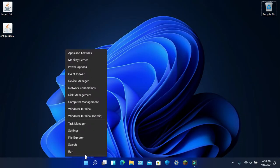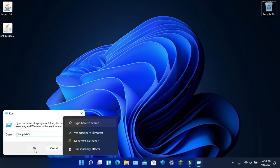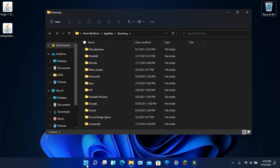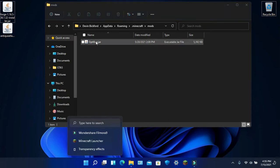Now what you want to do is run — hit Windows R, type in %appdata%, hit OK, and go to .minecraft, then mods. I do recommend having Optifine installed for this if you want some performance. Throw your Antique Atlas mod in here.